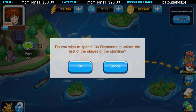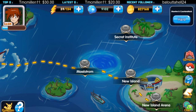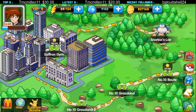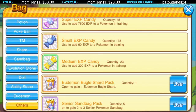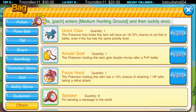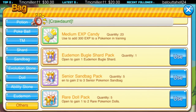In order to complete this storyline you need to spend diamonds — I'm not gonna do that yet. I'll probably make another episode or livestream it. Let's open some stuff we got from the VIP packs. I got this Quick Claw — it gives a 17.5% chance to act first in battle even if the foe has the same priority level.